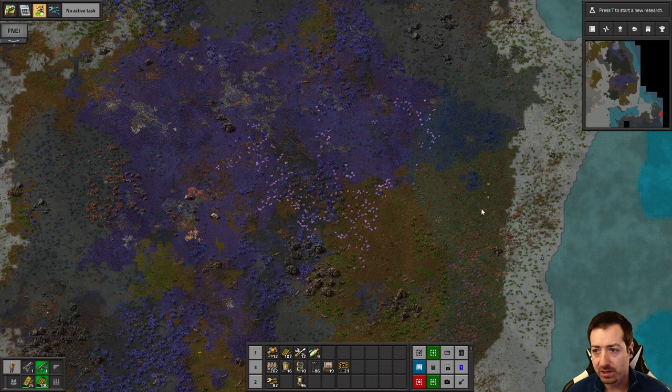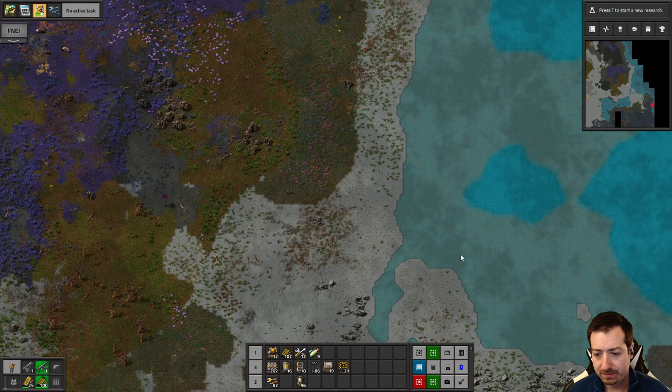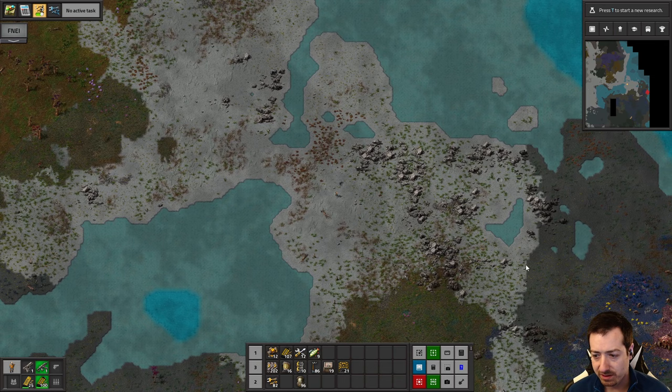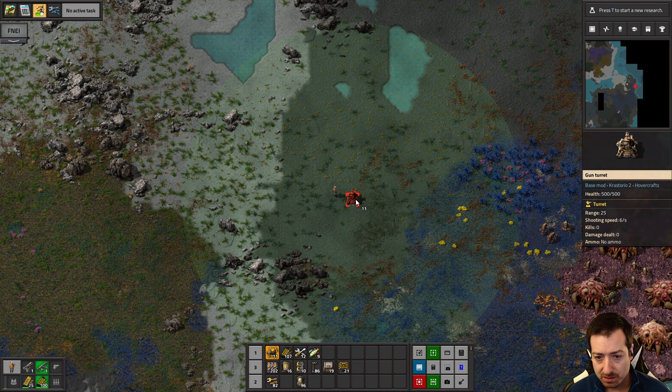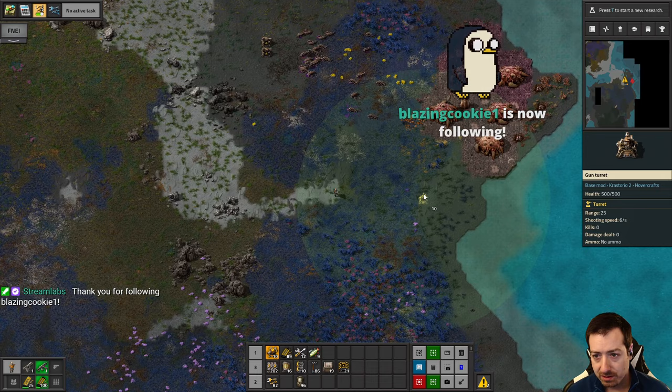Checking over here — looks like that's a no. Take out this base to the east, just make sure there's no other hidden bases. That should do it for the eastern side of things. All the worms are in the back, of course — how it always goes.